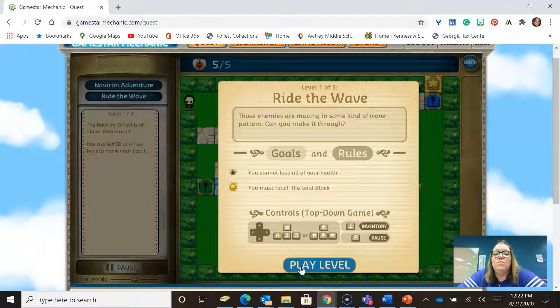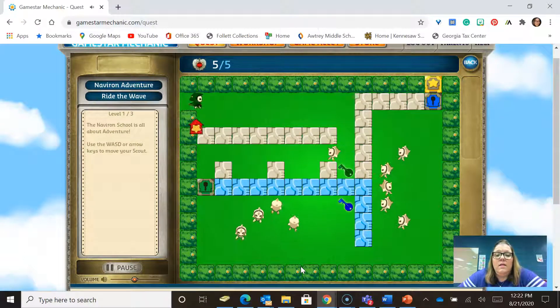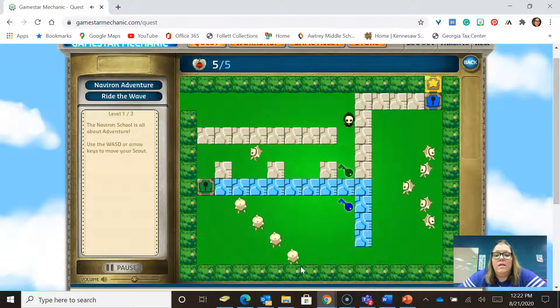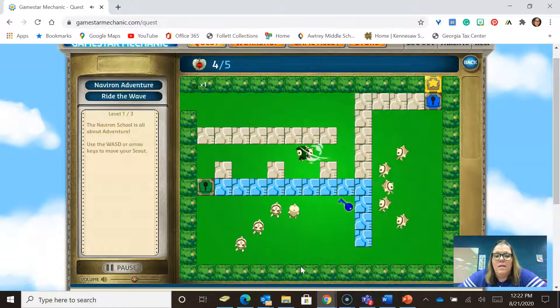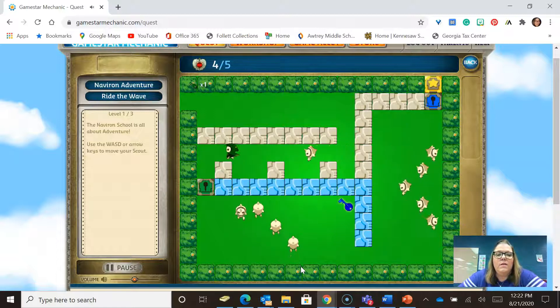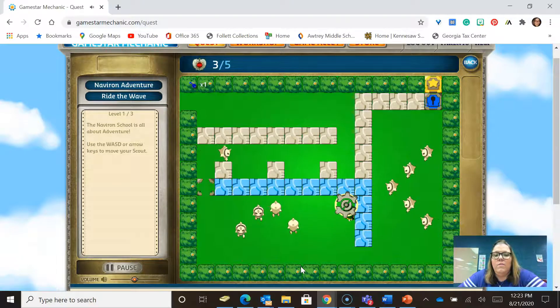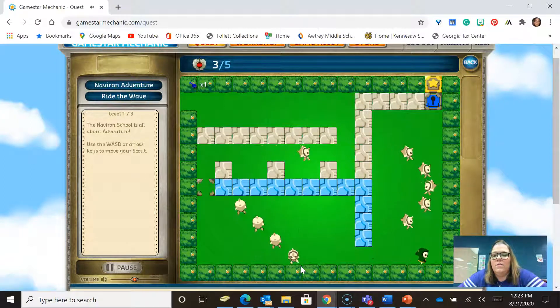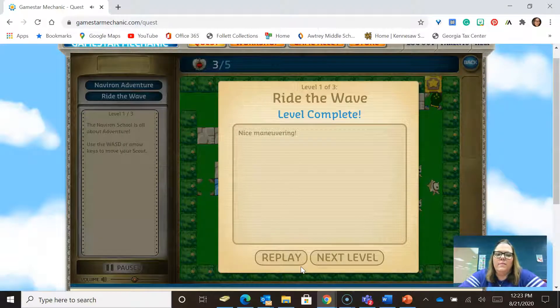The enemies are moving in some kind of wave pattern — can you make it through? You cannot lose all of your health, and you must reach the goal block. I'm going to hit play. One of my lives went... and another one went. I said no making fun of Ms. Foster! I did it! Alright, next level.